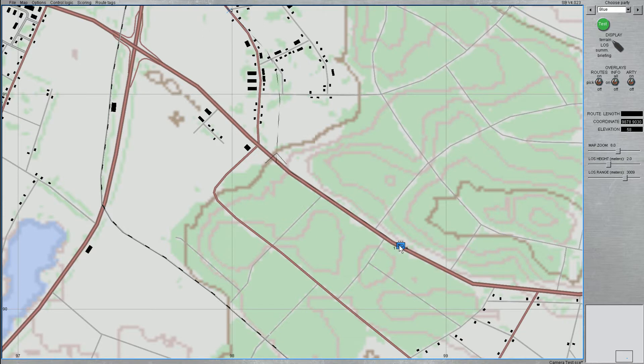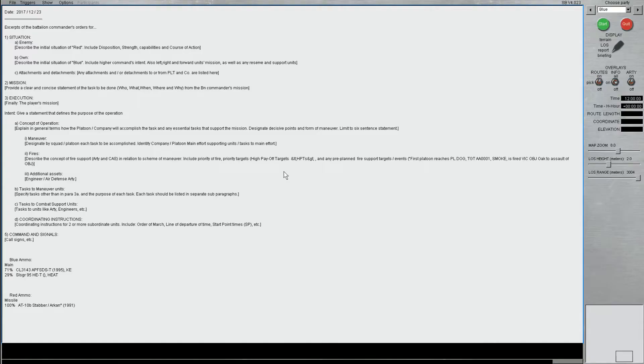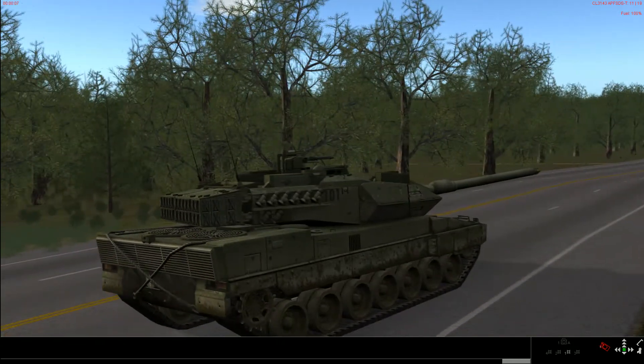I have a platoon of Leo tanks which are pretty much in the middle of nowhere, near a town. The map is near Hameln in Germany. I'm going to start this scenario right away — I'll save it and let it load. Sorry for the speed, it's very slow on my computer. I need to upgrade. Now I'm in the interface and as soon as I start I get into my tank point of view, which is the one I'm in command of.